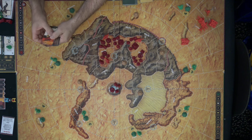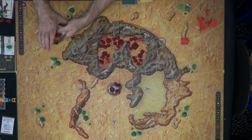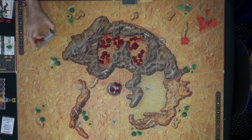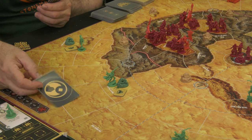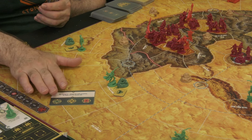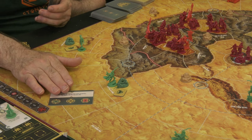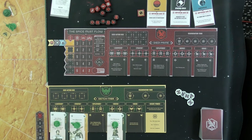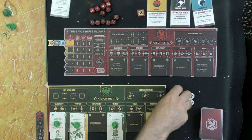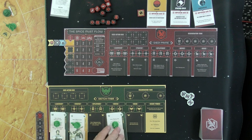We also have the Prescience deck, containing various objectives the Atreides player tries to achieve each round. Shuffle these in preparation for round one. The last deck is the Atreides objective cards — shuffled with one randomly chosen that only the Atreides player sees. It has the conditions needed on the Prescience track; in this case five green, ten yellow, three red. Don't let the Harkonnen player see this. The Atreides player starts with one Bene Gesserit token, which must be added during the action dice part of the game.